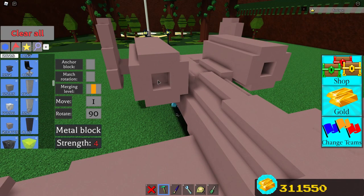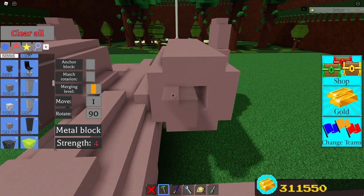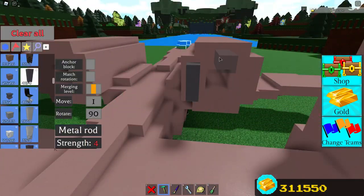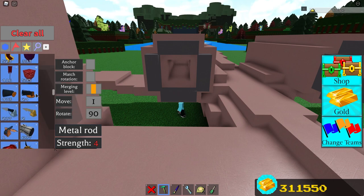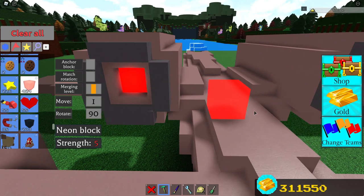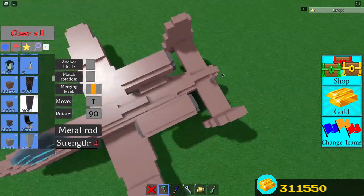After you have fixed that, place one block in both of the engines, making sure it is one and a half blocks back — we are going to be placing a pole inside of it. Make your way to the back of the plane and make an outline of the engines with the poles. Once you have done that, place a neon block inside of the engine. Finally, go to the front of the engine and do the same thing with the poles.